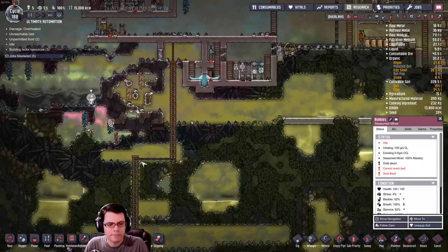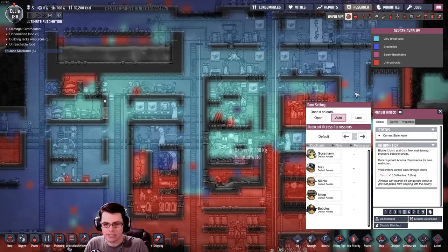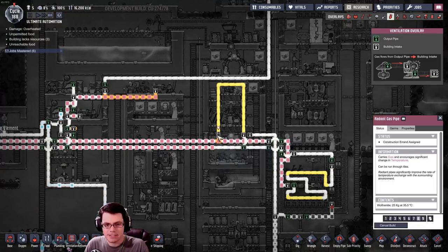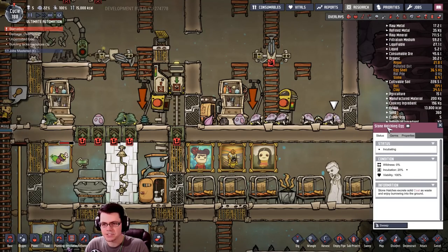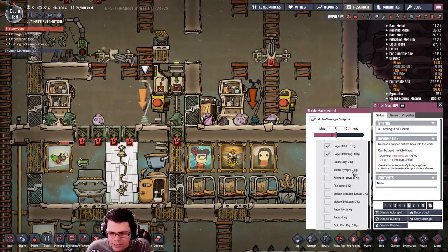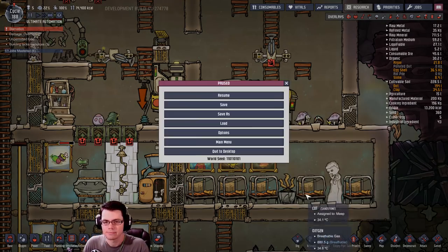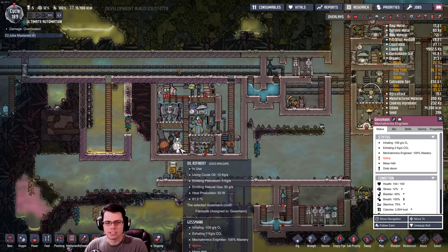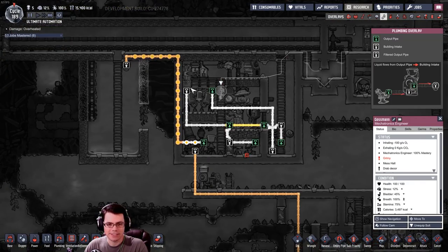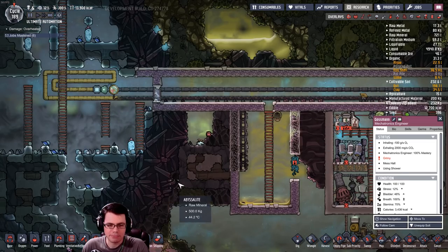You know what that means - we gotta start refining some oil. Hey, why isn't this running? Because we're out of iron ore. Okay, Bubbles got stuck. You can dig out there - there you go. Oxygen is back under control and that piece is still not built - oh there we go. Stone hatchling egg - perfect. Look at this sweet sweet petroleum. Why am I building a giant tank of petroleum? You know what, why not. What I should be doing is making some plastic.